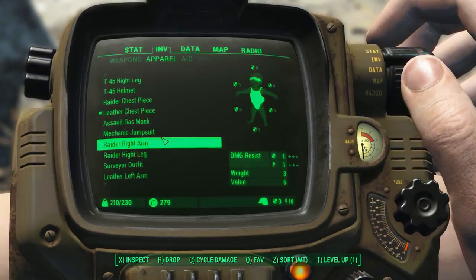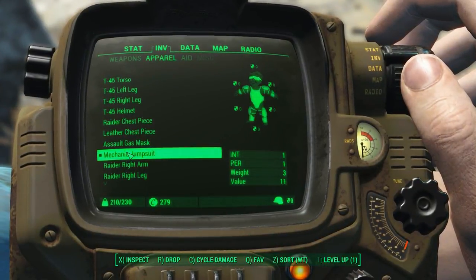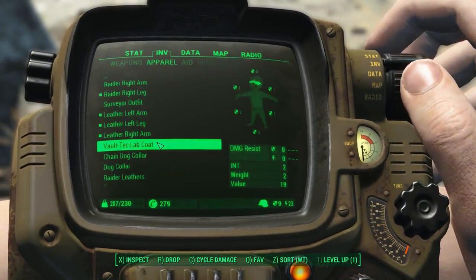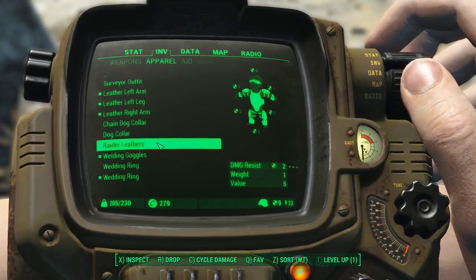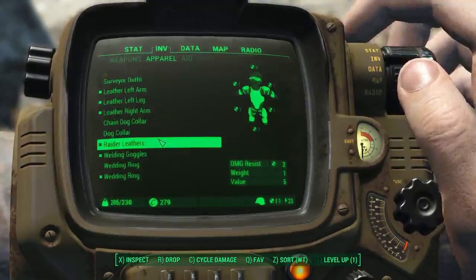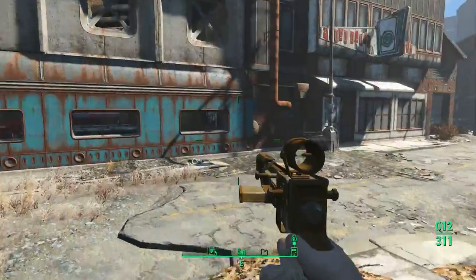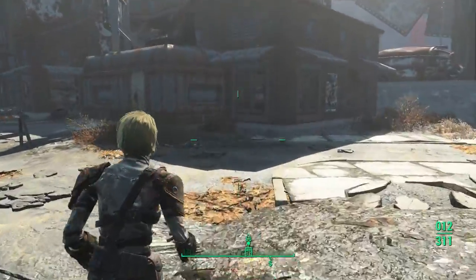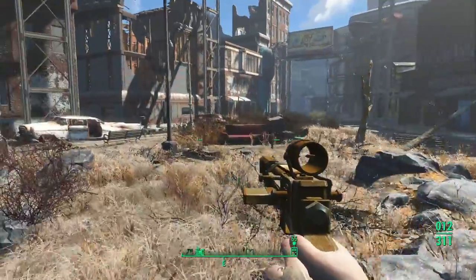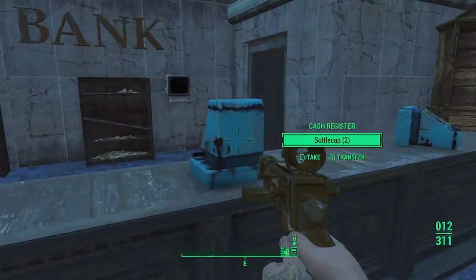Leather chest piece — we haven't looked at this either. Int one, perception one... just get rid of it. Keep the raider chest piece. I forgot to put base armor on — because I'm good at this. Raider leathers. The question still stands: is there a workbench so I could theoretically take over the town? There's a door there which implies I can go inside. Bottle caps — free pre-war money.